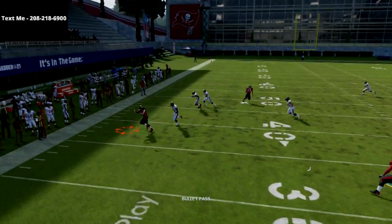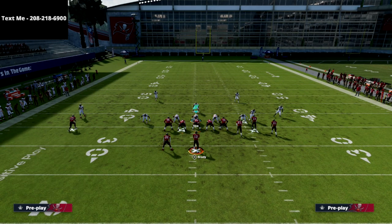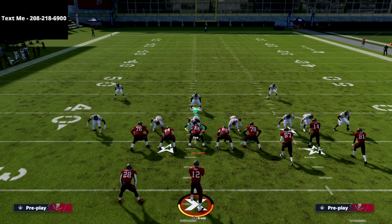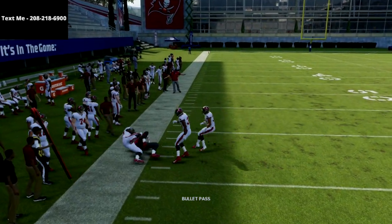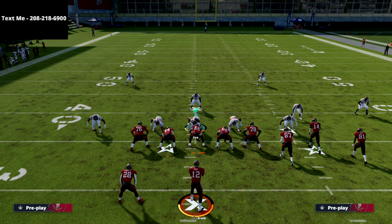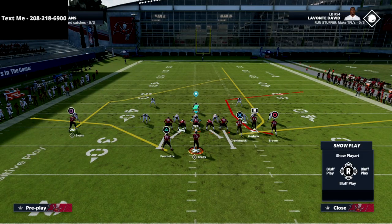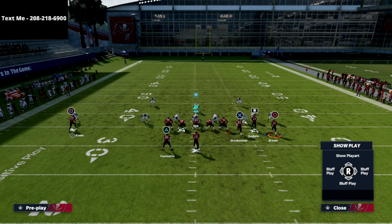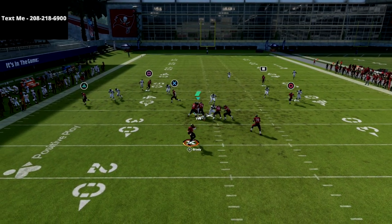When the running back cuts to the outside on the table route, that linebacker will never react to the ball. You're always going to be able to get seven yards. This forces them to use their underneath coverage on that short-side running back table route. I believe it's the best route in the game — it's good from every formation, especially from trips and bunch because of how the formation works. I also like to put the X receiver (tight end) on a drag and the circle receiver on an in route for a high-low read.